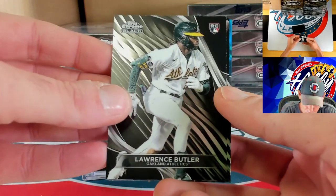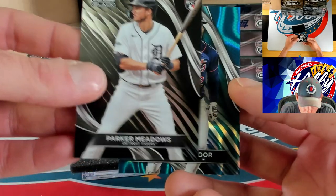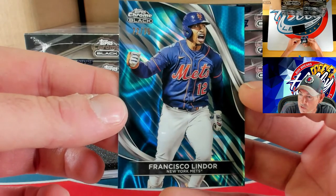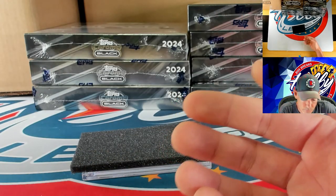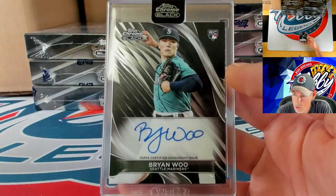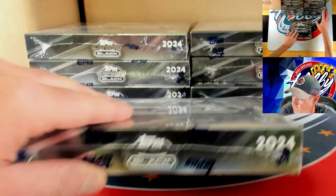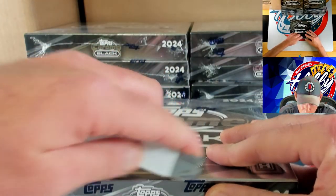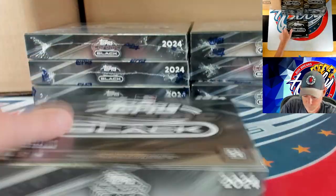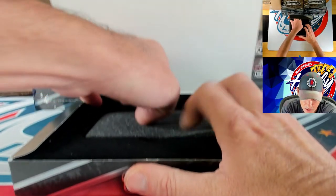Lawrence Butler to start this pack, and behind him we have Parker Meadows on the rookie. Our numbered action is going to be a blue to 75 going to Francisco Lindor — 72 of 75 for Lindor. Our ink is going to be Brian Woo on the base auto. We have not found Bo as of yet — I'd love to see some Bo Jackson ink, that's one of the guys I always get excited to see his auto.